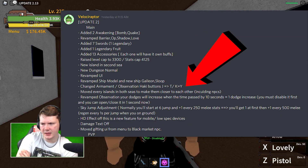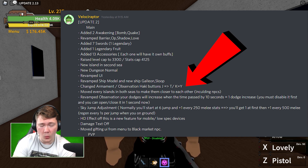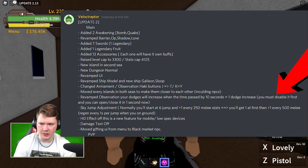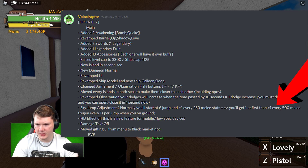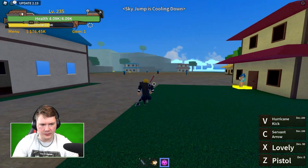They changed the Armament and Observation Haki buttons — from J they changed it to T, and K is changed to Y. Every island in the seas has been changed so they're more close together, and that includes NPCs. Observation has been changed so your dodges now will increase when time passed by 10 seconds, and then you get one dodge. I'm not sure if I am reading that correctly, but what I understand is you get more dodges now. There's a sky jump adjustment — sky jump has been adjusted so you can do more sky jumps with level. Let's see how far I can jump into the sky. For me it's already cooling down.